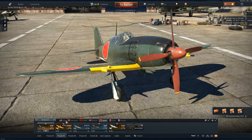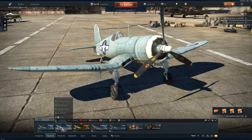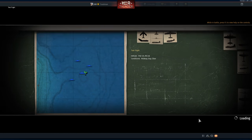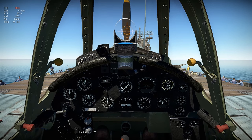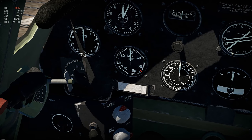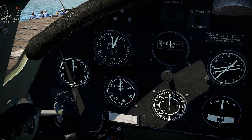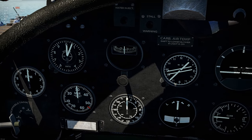On American planes you would look at a different gauge — the manifold pressure. If the manifold pressure increases when you change gear, it means you're in the right gear. If it decreases, you're in the wrong gear.